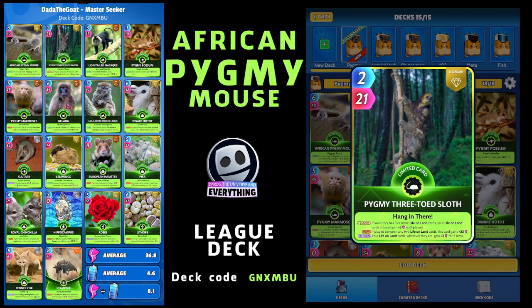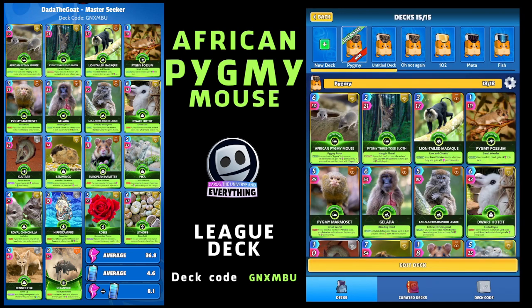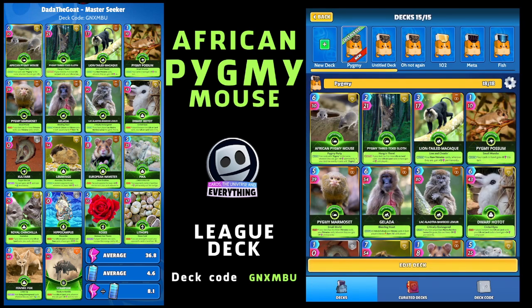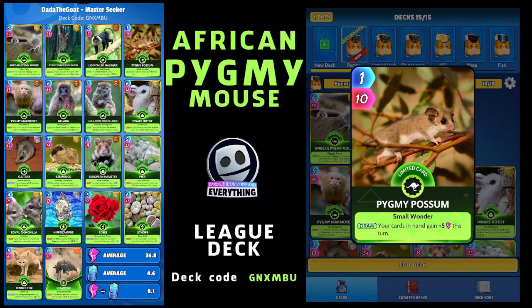Next one is the Long-tailed Macaque - three for 17, a limited rare card, a cute little monkey. He's a primate. On the draw, your rare primate cards wherever they are gain plus 15 permanently. So I put in a few rare primates to work nicely with those Pygmy cards.